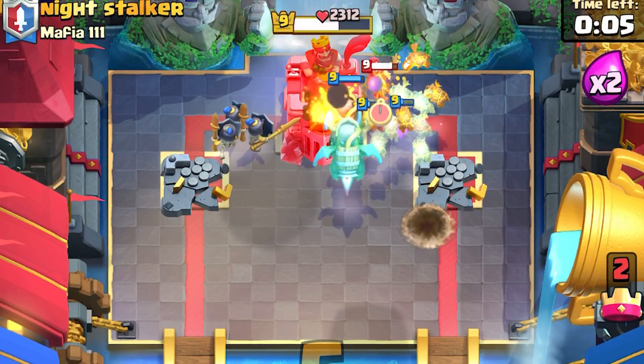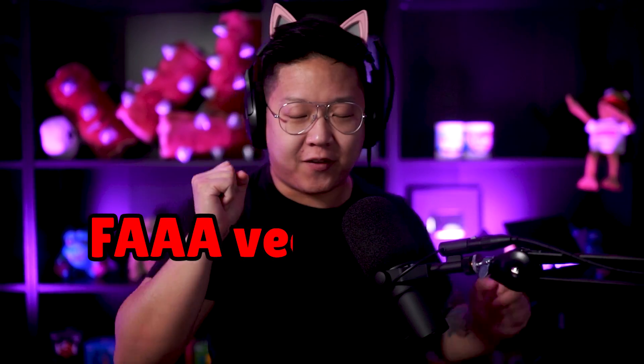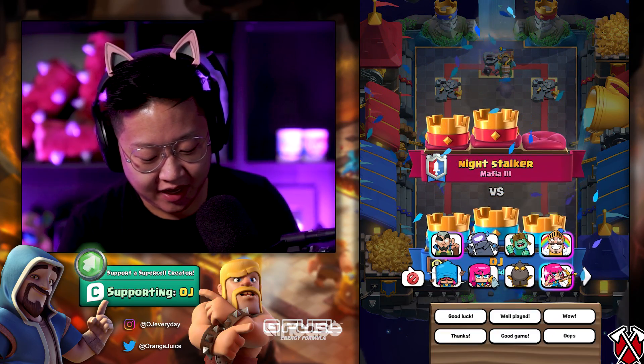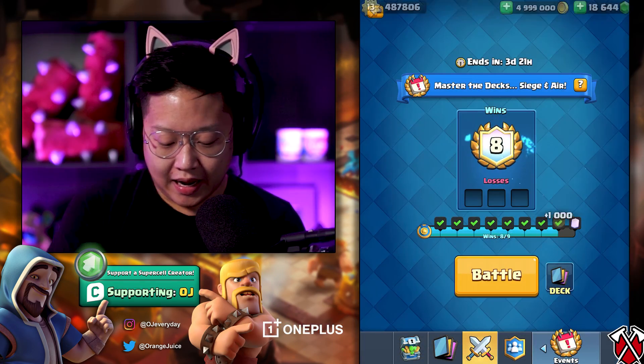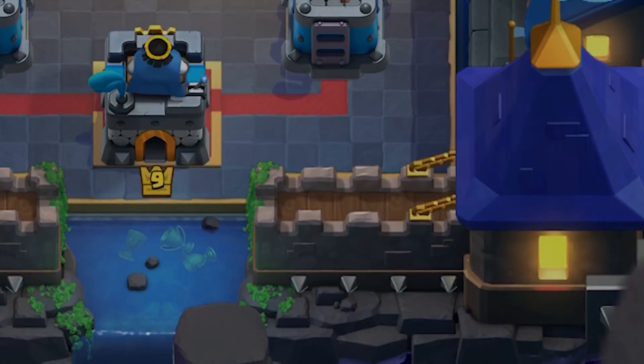Clone the inferno dragons — that wizard is not enough to take them out. Inferno dragons meeting the family! I don't even know what it just said — it reached maximum damage. I keep forgetting about that emote. I don't usually emote outside of my battles.